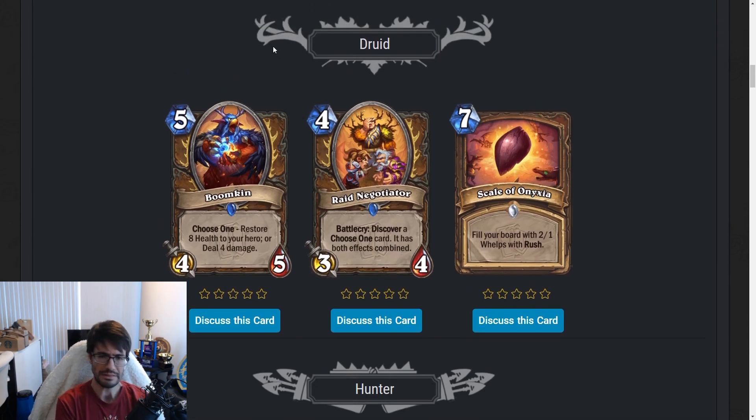Raid Negotiator — four mana 3/4. Battlecry: Discover a Choose One card that has both effects combined. I believe there are 13 or 14 Choose One cards, and most of them are pretty good. However, you still have to pay mana for the Negotiator and for the spell discovered. I don't really want to play a four-mana 3/4. We probably don't want to fit this in any current decks — this probably becomes playable after rotation. Having a specific card's effects combined can be quite good. Ancient of War becomes a seven-mana 10/10, Cenarius is strong, and Runic Carvings could work — but there's no way to fit this in any current Druid decks.